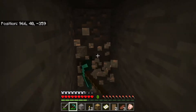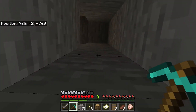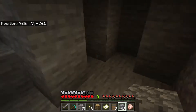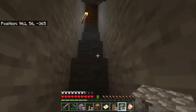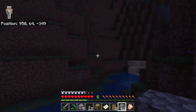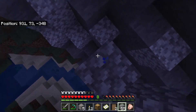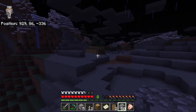We found some iron so we're just gonna grab this real quick — I don't want to be down here forever. I also mined a bunch of coal, so this is actually going to be pretty good. We can smelt our iron and all our food. The sun is going down, the moon's coming up, and we're gonna get back home and smelt everything. Now I'm gonna have trouble finding my house again — oh never mind, we're actually really close.